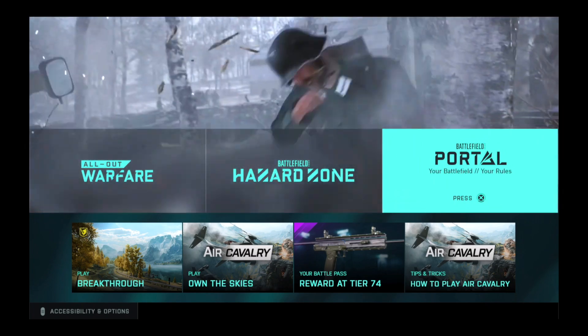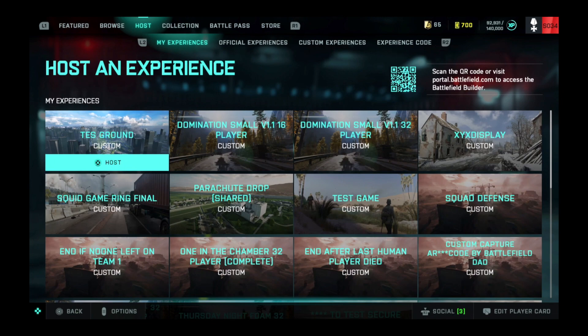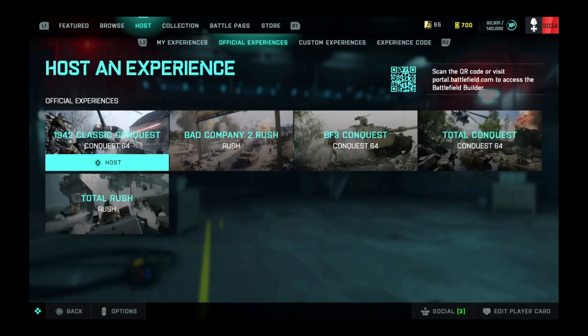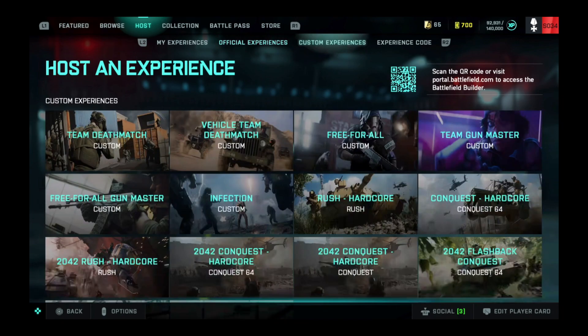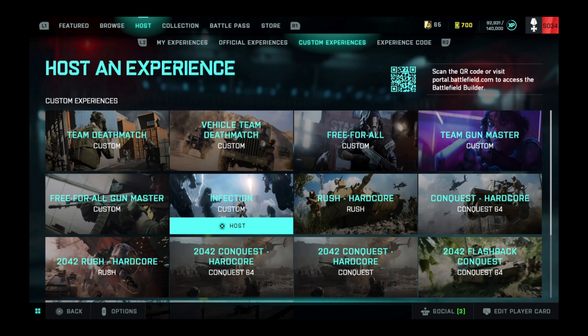So if you go to the Portal option and click X, you'll be taken into the Portal screen. You may have already seen this if you've played through the Portal browser. These are the three experiences listed at the moment for this week. I suspect that Earth Superiority and Ground Superiority are going to come there soon enough. But if you want to get your game started straight away, we are going to host our own experience. We'll skip past the official experiences and go to custom experiences.